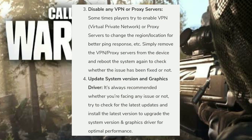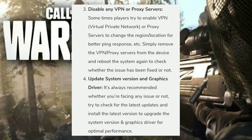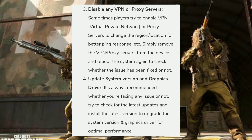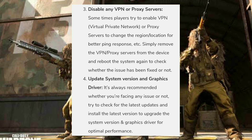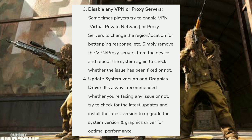The third step is to disable any VPN or proxy servers. Some players enable a VPN (virtual private network) or proxy servers to change their regional location for better ping response. Simply remove the VPN or proxy servers from the device and reboot the system again to check whether the issue has been fixed.